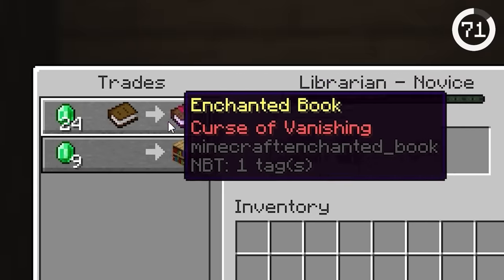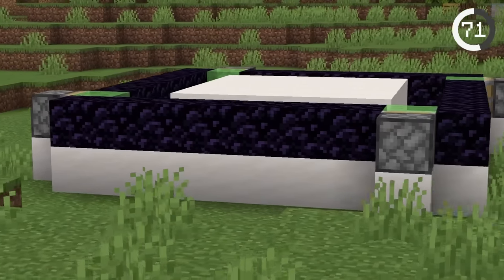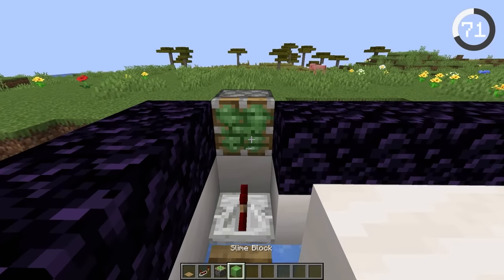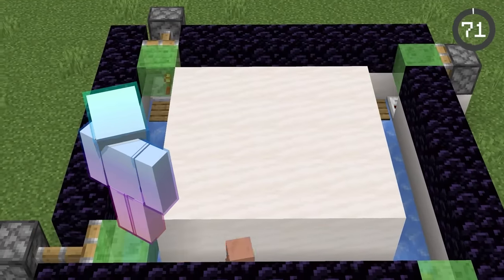If your villagers aren't giving you good deals, you can give them a shake-up. A simple looping machine with ice and pistons in each corner does the trick. Just place a pressure plate, redstone repeaters, a piston, and a slime block to create the ultimate setup. The villager can never get out.